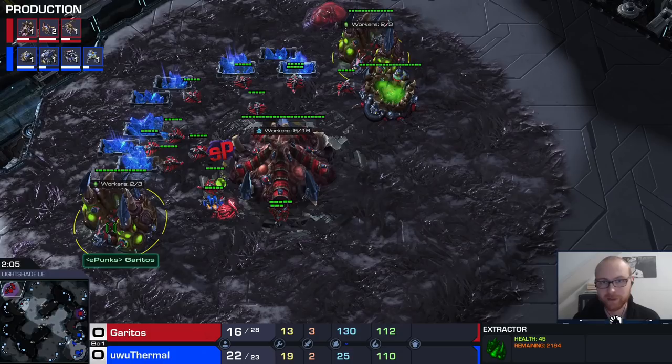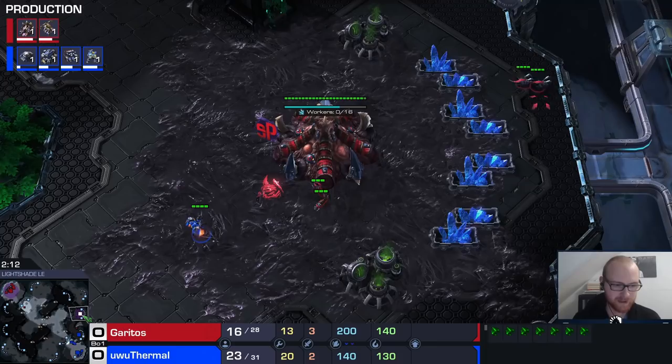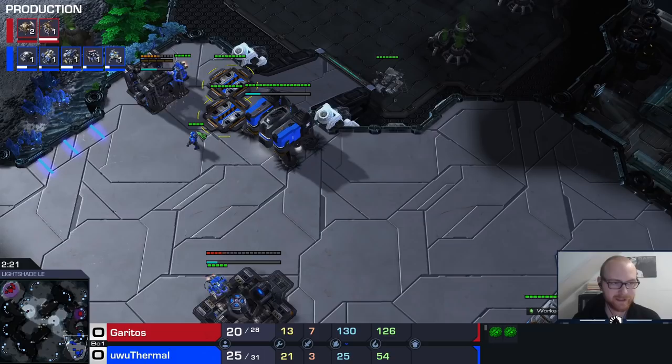If it doesn't look weird at all — if they actually have a lot of drones and only one gas — they're probably doing the version where they took a third base, and you can just continue as normal into a macro game. Anyway, in this case we scouted a one-base roach all-in. Scouting the roach warren at this point is not even important because you can see the drone lines. The very standard thing to do is, first of all, absolutely no add-on on the barracks.